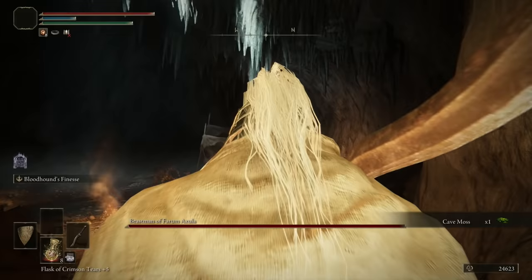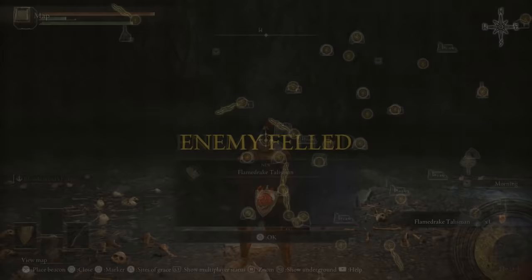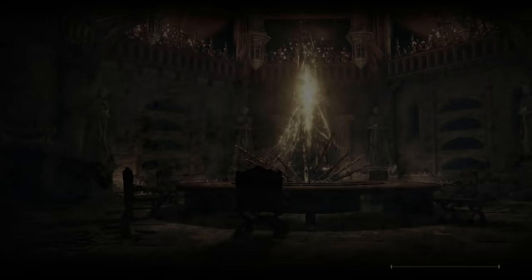Grab the crafting materials and items — we're done. All we have to do is wombo combo the boss; you don't even need to buff, this boss is so weak. You know what the wombo combo is: L2 then R2. Wait for it to come — L2, R2. GG.